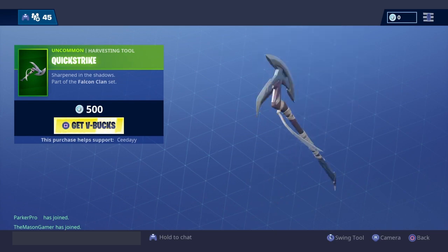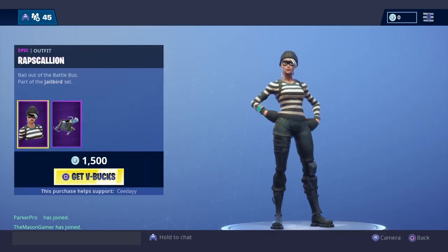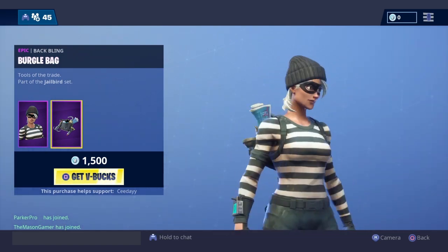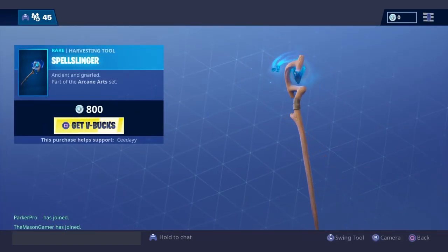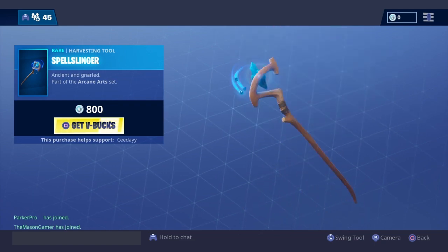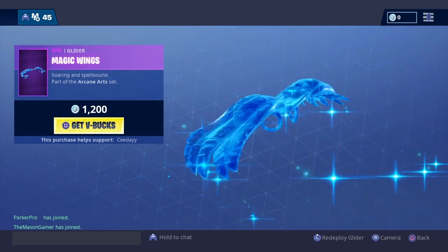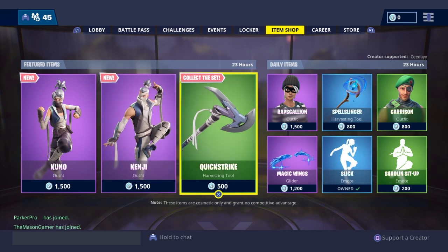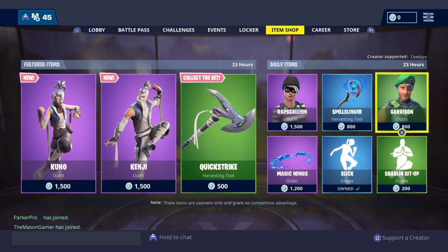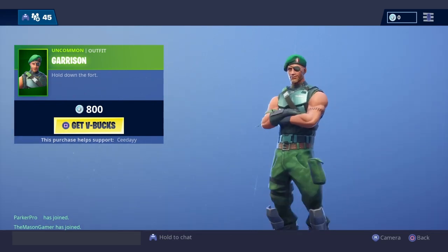And then we also have the Quick Strike Pagak pickaxe — it sounds sharp-like. We have Rapscallion, a very, very clean skin. And Spell-Slinger, sounds like this. Yeah, it's weird that they would put in both of the accessories for the wizard skins, but they wouldn't actually bring in the wizard skins themselves. Yeah, true. We have the Garrison — Garrison is the best skin ever, you know?